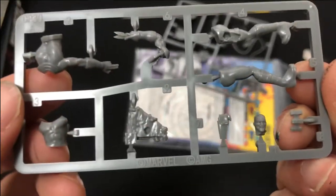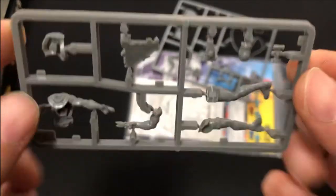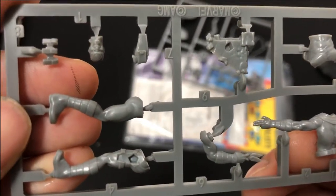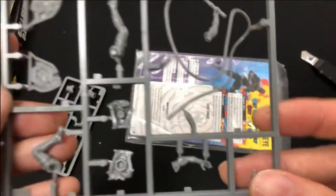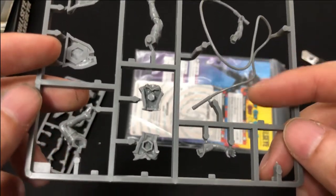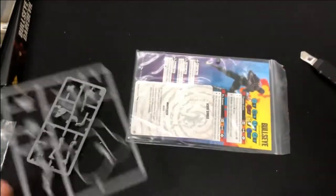This is Bullseye - it's basically his entire kit in very shallow detail, so I definitely use a thinner primer, or when you're priming be careful. Now of course we've got Daredevil, and this one is just tragedy waiting to happen if you don't have a magnetized transport yet - I suggest you look at it because it might actually happen. Here we go - these are the fantastic cards, let's pop it open.